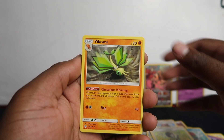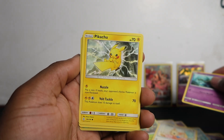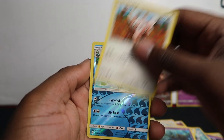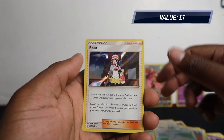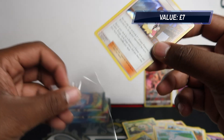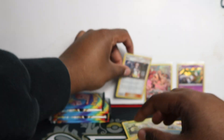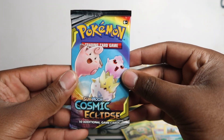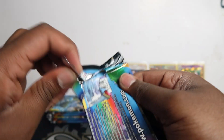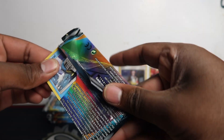Pack three: Erika, Vikavolt, Rowlet, Lilipup, Inkay, Pikachu, Stufful, Swanna — and Rosa holo! These were going for £10 at one point, though the price has come down. I haven't pulled this in a very, very long time. We got Rosa holo. We also had the full art in our 100-pack opening — still have that on my eBay, so guys buy that up. I'll put it under the cheapest on eBay.